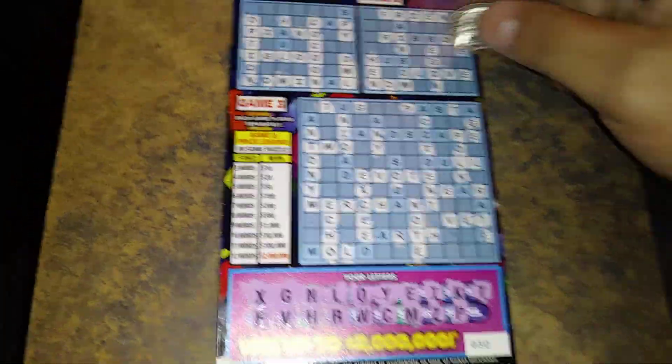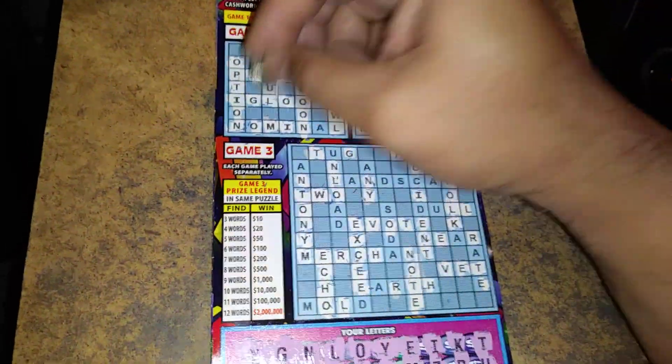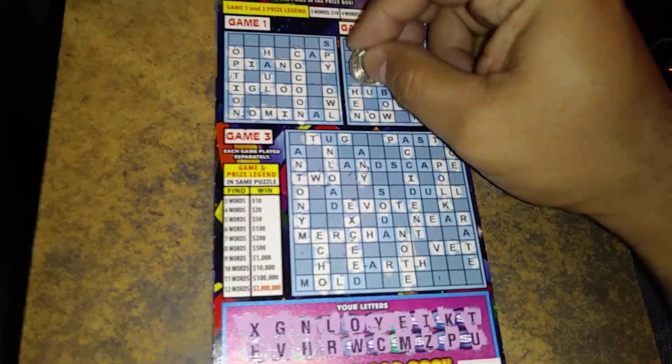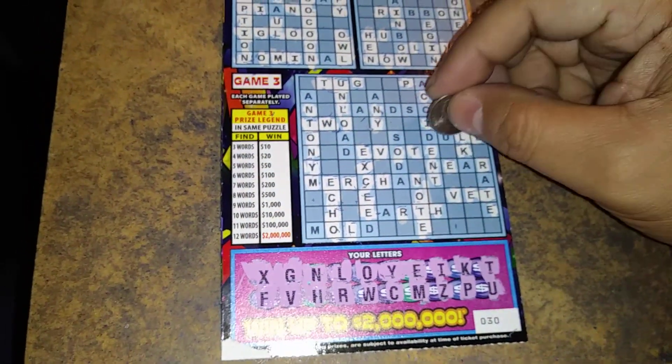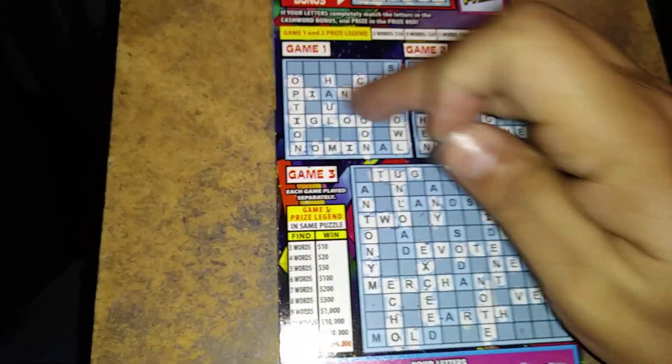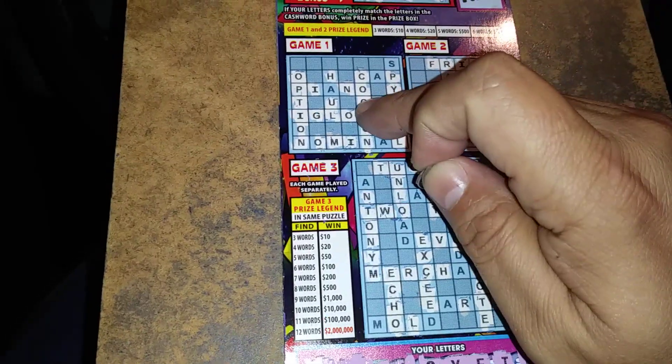This is going to be good. Last letter is a U. So we got the bonus, and we got a good one here, folks. And there's another word up there. Let's start off with option, cocoon, owl, igloo. That's $20.